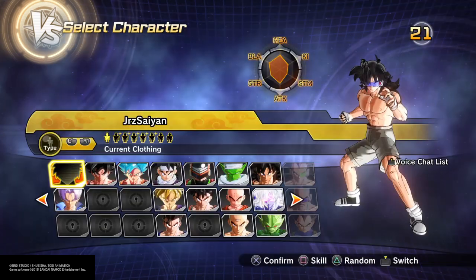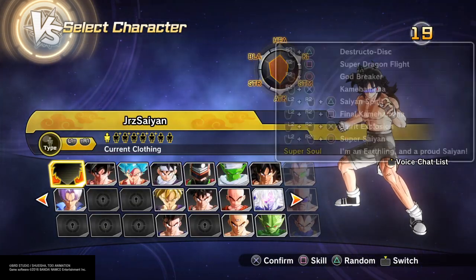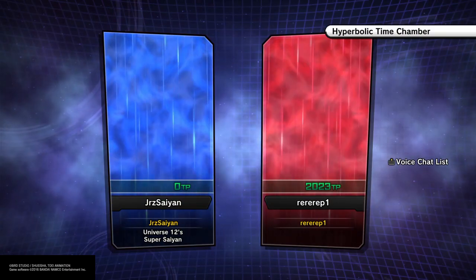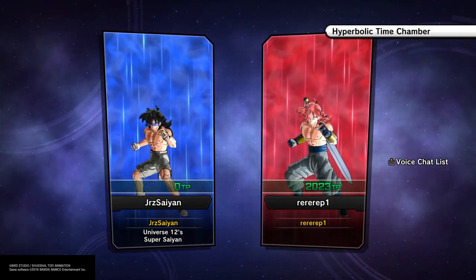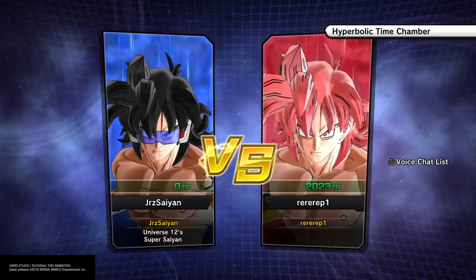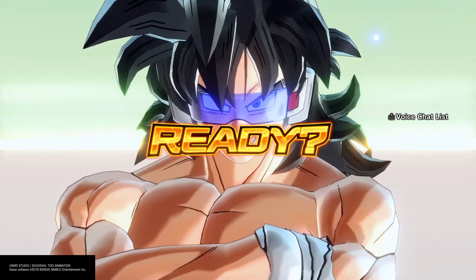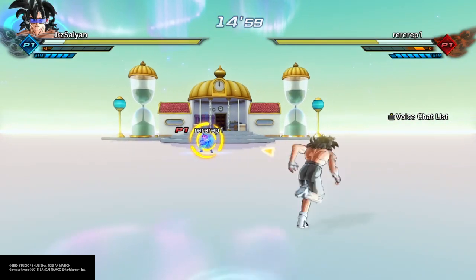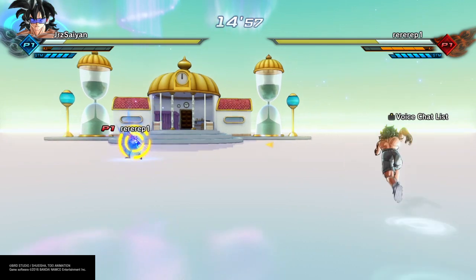So you guys have seen this. You need the SuperSoul 'Don't Go All Out,' you need to hit them with a charge ki blast — it takes four stamina bars away — then Aura Slide, and then you hit them with another charge ki blast. You gotta keep doing this, practice it — practice makes perfect.